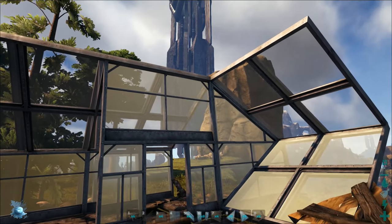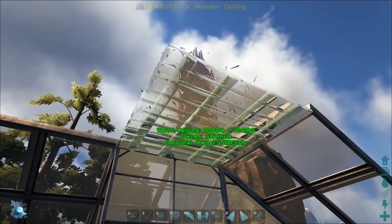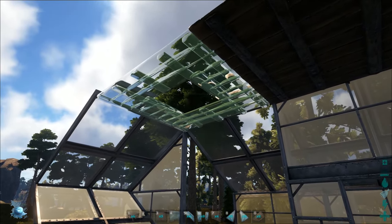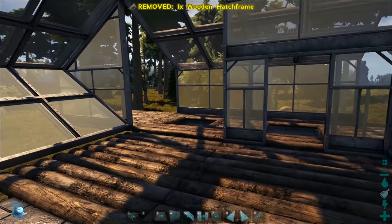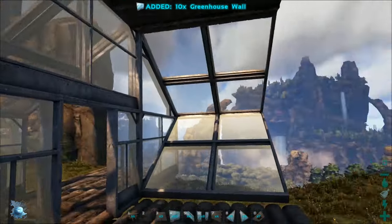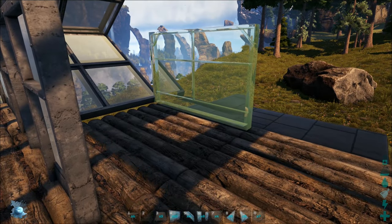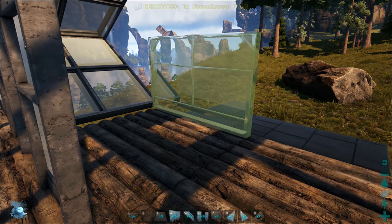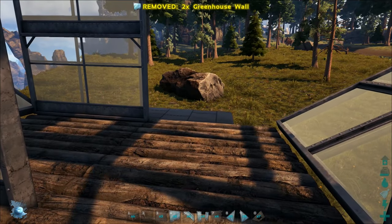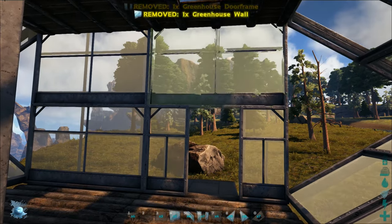Now we can work on the ceilings. Place a ceiling right there and then a hatch frame right there. Next, on the back wall, place a greenhouse wall there and a greenhouse wall there. And so you can get out the back, put a door frame here and a greenhouse wall right there.